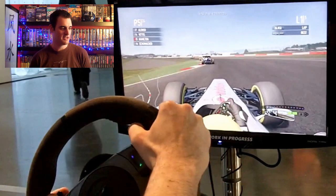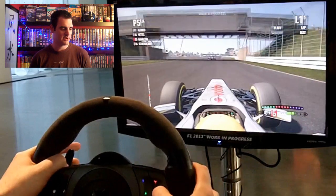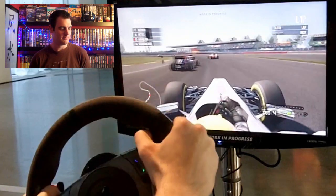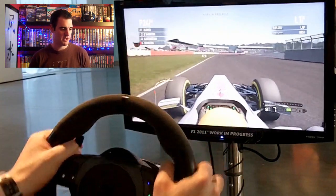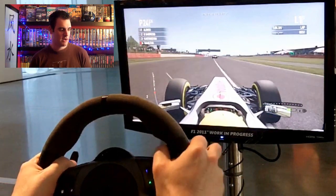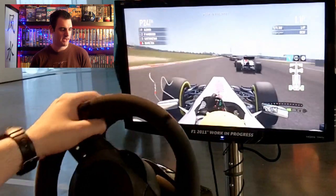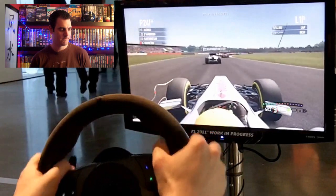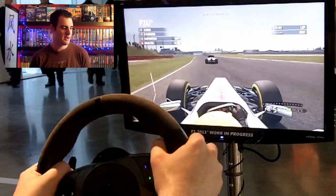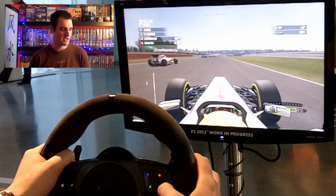This is a selection of different runs here you're seeing, using the KERS down Wellington straight — of course that's going to be where the DRS zone is — trying to get a feel for it. Skipping to another point in the same race, just getting a feel around Copse into Maggots and Becketts. Better line this time, but obviously I've got a couple of slow cars in my way. I just wanted to show the racing line, how it alters there, and overtaking a few cars as we go down the Hangar Straight.